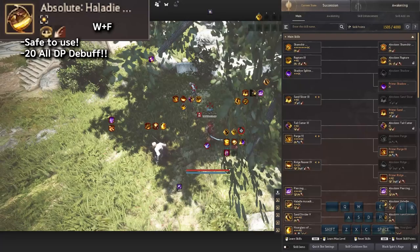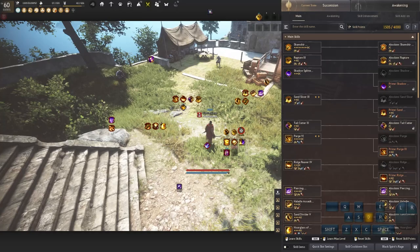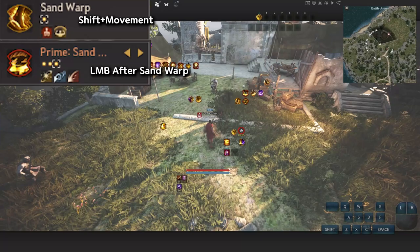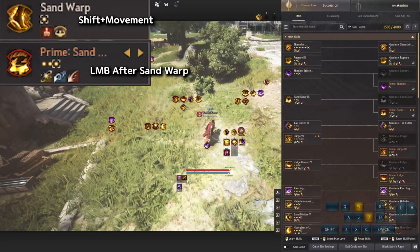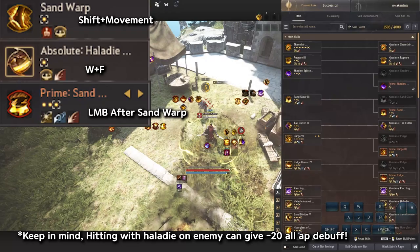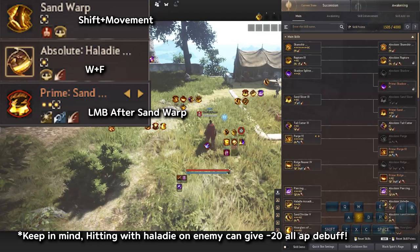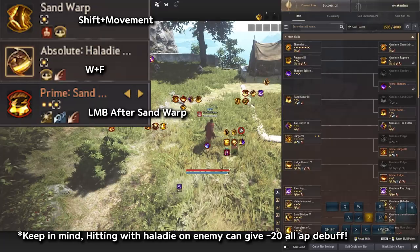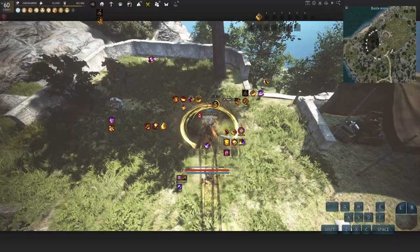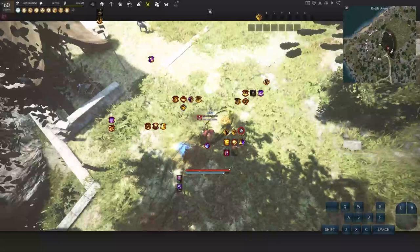There are two engagement strategies. First: use Sand Warp and then immediately use Sand Slicer to be very quick, or warp behind them, turn around, and use Sand Slicer for a CC. If you need more time, add Halady Assault between Sand Warp and Sand Slicer — it's slower but gives you more accuracy. So the sequence is: warp, Halady Assault (WF), then slicer. With enough practice you can chain warp directly into slicer, or play safe with warp, WF, then slicer.